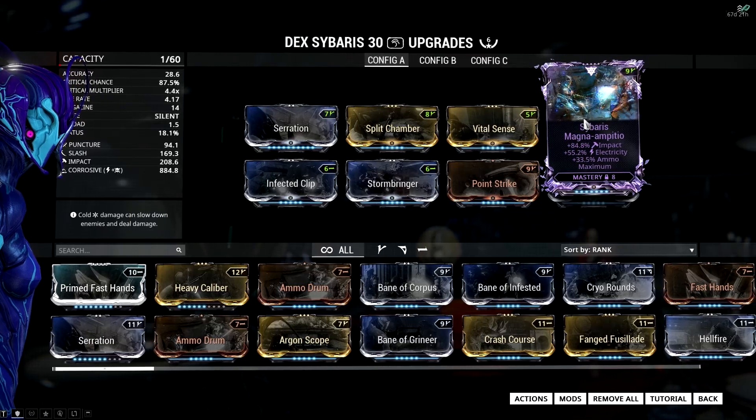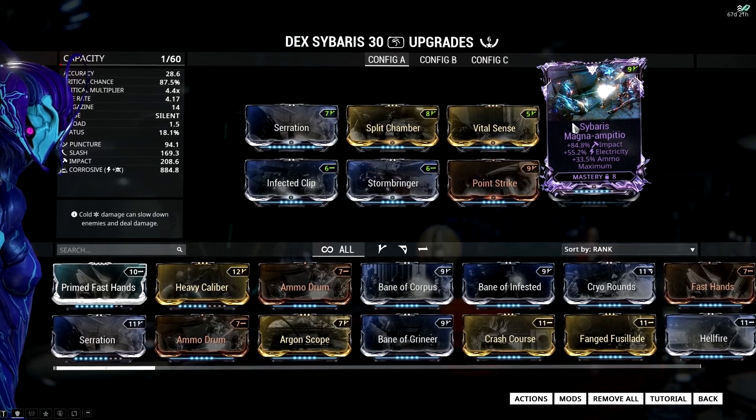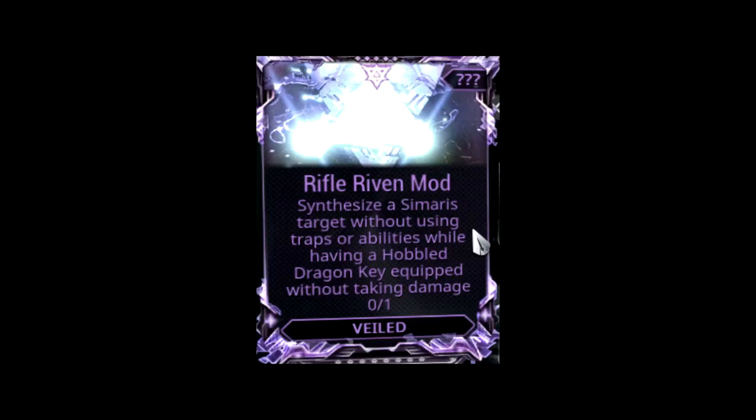Riven Mods are special mods that can feature up to 4 randomly generated stats. In order to unlock the mod's type and effect, players must complete a challenge associated with that mod.